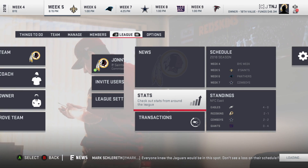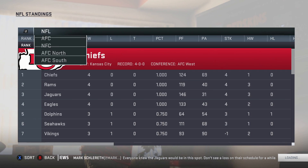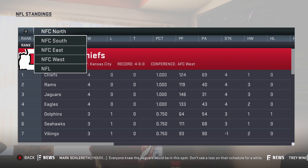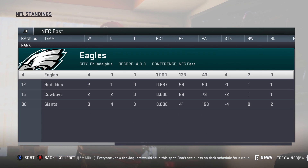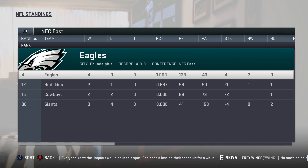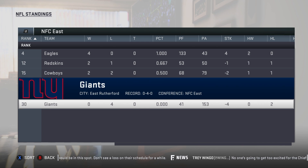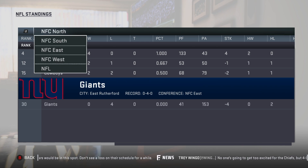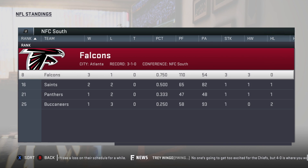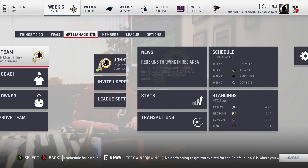Looking at the standings in the NFC East — we just came off the bye week, so we only played three games. The Eagles are 4-0, they are killing right now. We are 2-1, the Cowboys are 2-2, and the Giants are 0-4. We are going up against the New Orleans Saints, so we are going up against Drew Brees.